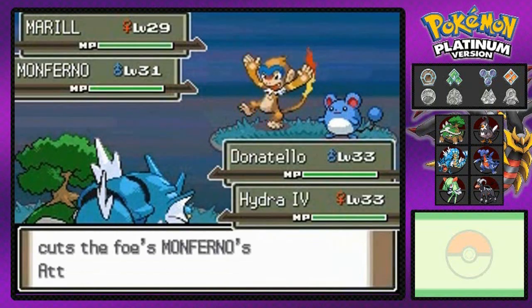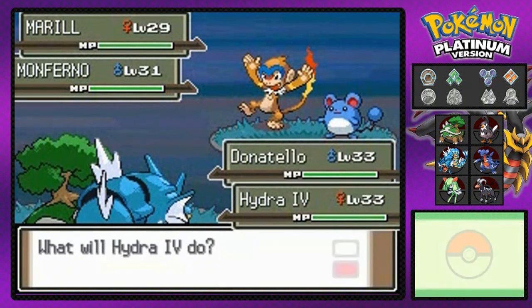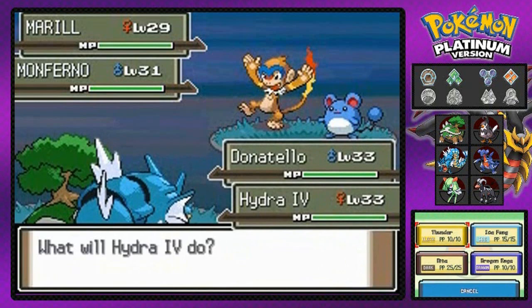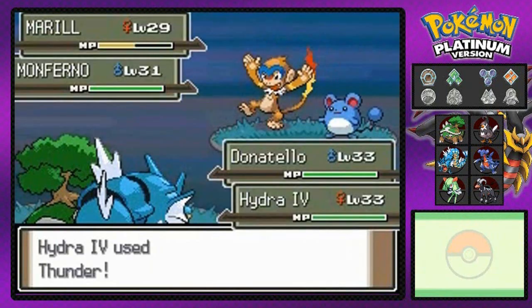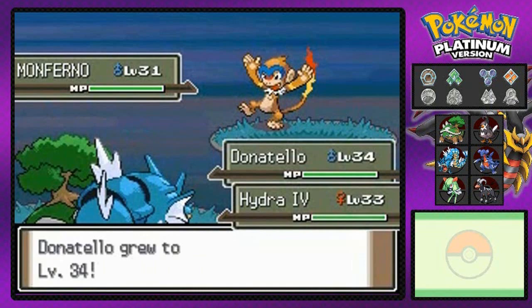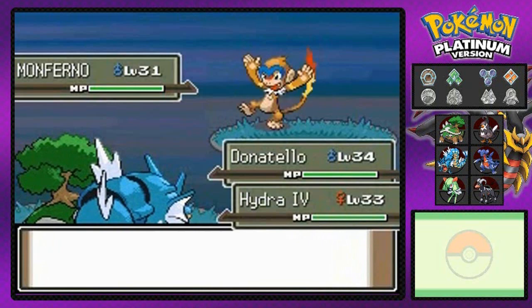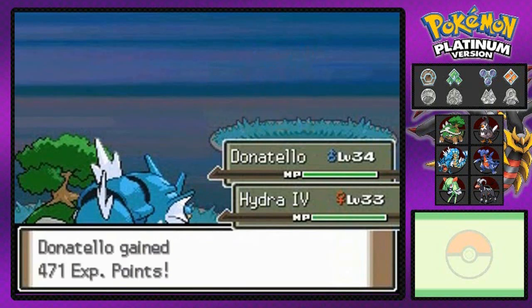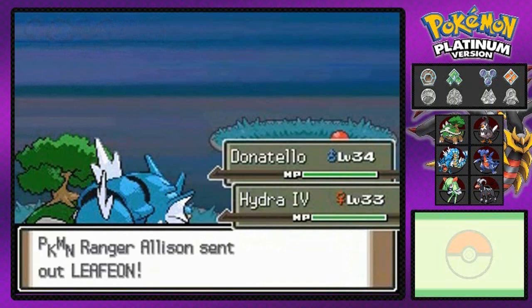Another Pokemon battle, super fun! He's coming out with a Monferno and a Marill. Luckily we've got our fully evolved Gyarados — Hydra number four. I'm going to use Thunder here because it will not fail in the rain. Thunder takes out Marill! And Earthquake doesn't affect Gyarados but takes out Monferno — super effective!